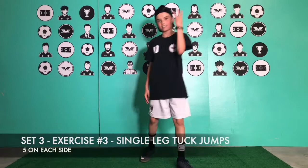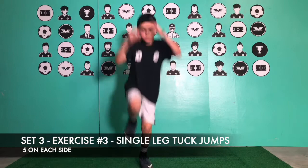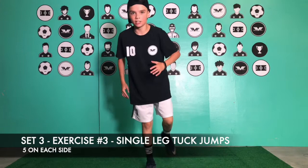Set three, exercise number three: single leg tuck jumps — five on each side. Flick and tuck on one leg, then switch to the other leg. It's like jumping into a pool.